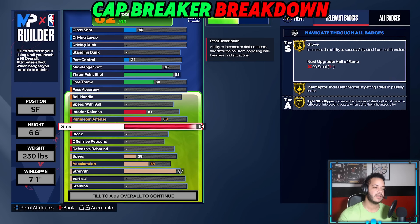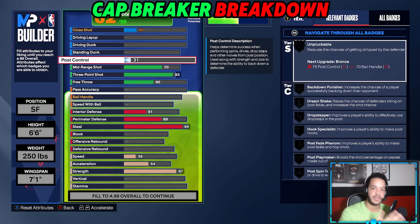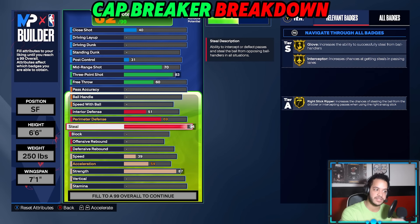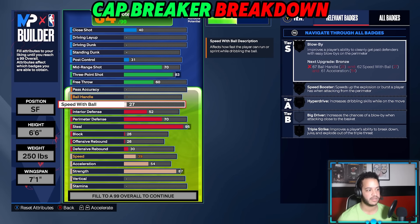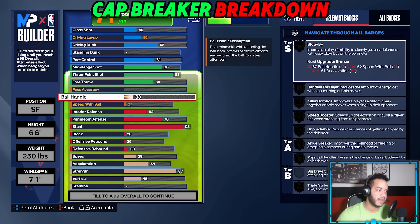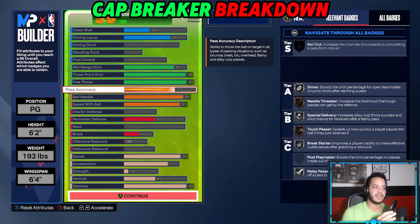From what I've read, there are going to be 15 cap breakers overall that you unlock through seasons and rep. I'm not sure how many you start with, but I'd recommend always using your cap breakers for the expensive attributes. Because now that you're saving those overalls, you're able to add more to your game. On a pure lockdown build, this year pure locks didn't really have high finishing or pass accuracy — now you can save on steal since you're still getting 99, and actually have rebounding, driving dunk, post control, or pass accuracy. That's where my mind goes with these cap breakers.